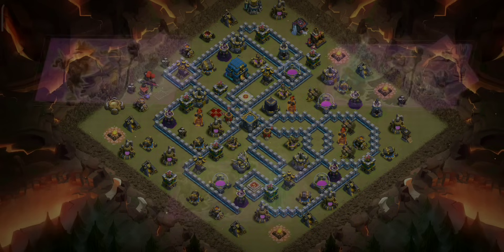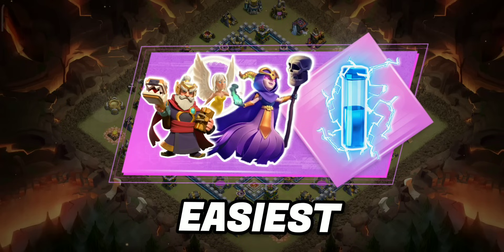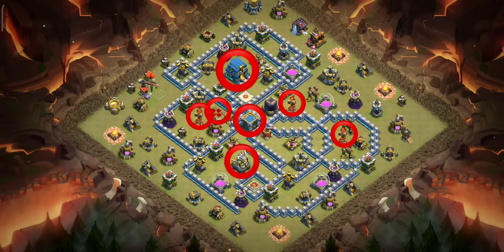There are many variations of super witch attacks used at TH12, but the one with zaps is the easiest and most powerful of them all. It is very simple: first, point out all the major defenses on the base. We will zap out one of them with surrounding buildings to create a funnel point. On this base, we will zap out this multi inferno — with clever spell placement we can take down all these things.